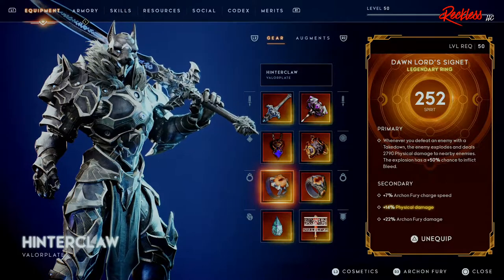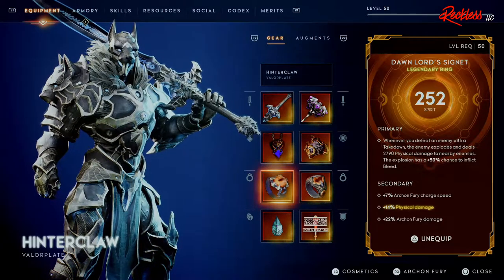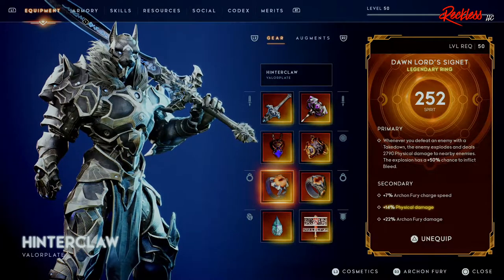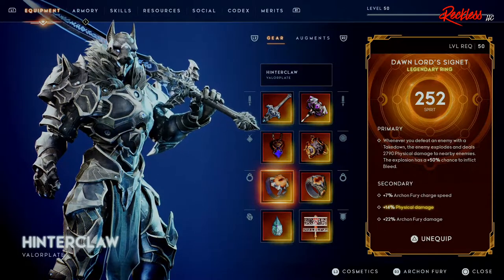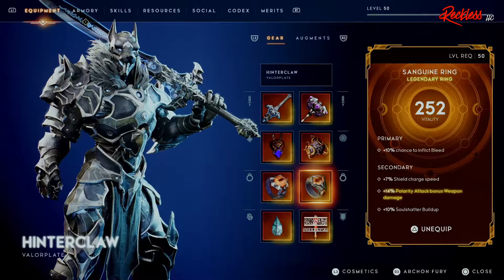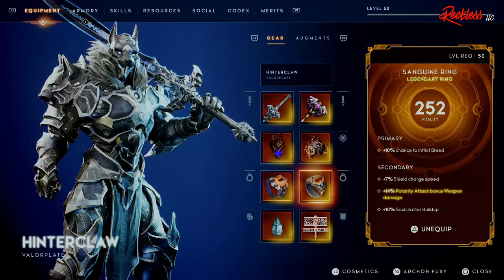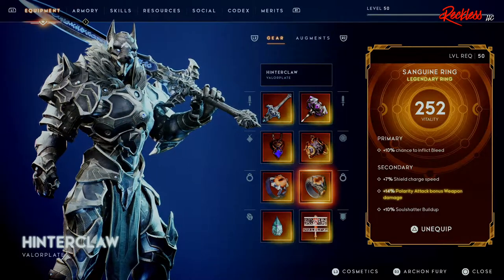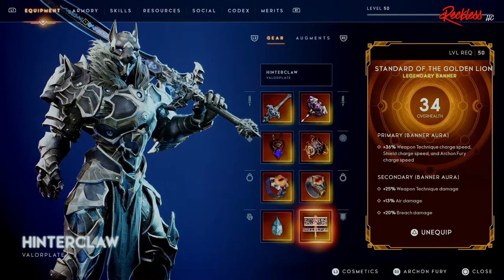For the first ring we have the Dawn Lord Signet Ring. Primary: whenever you defeat an enemy with a takedown, the enemy explodes and deals 2,790 physical damage to nearby enemies, with a 50% chance to inflict bleed. Secondary: plus 7% Archon Fury charge speed, plus 14 physical damage, plus 22 Archon Fury damage. For the second ring, the primary gives plus 10 chance to inflict bleed. Secondary: plus 7% shield charge speed, plus 14 polarity attack bonus weapon damage, and plus 10% soul shatter buildup.